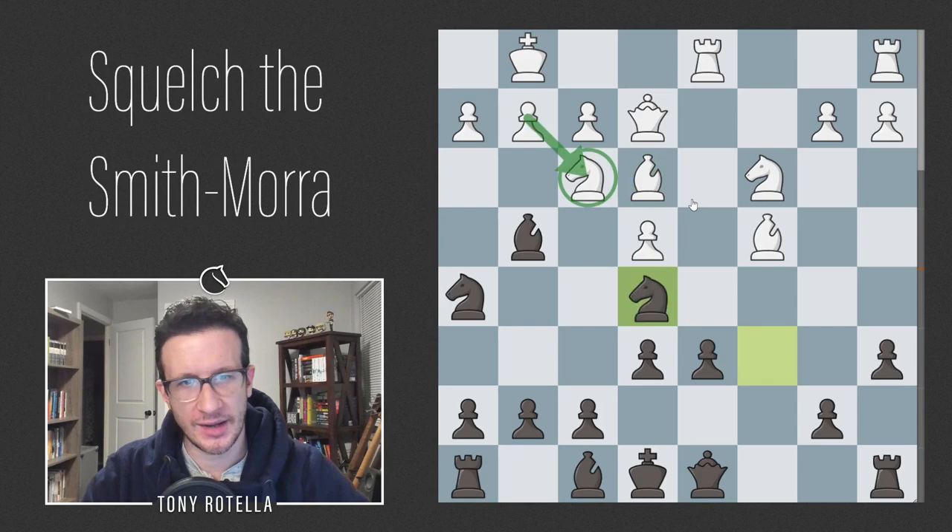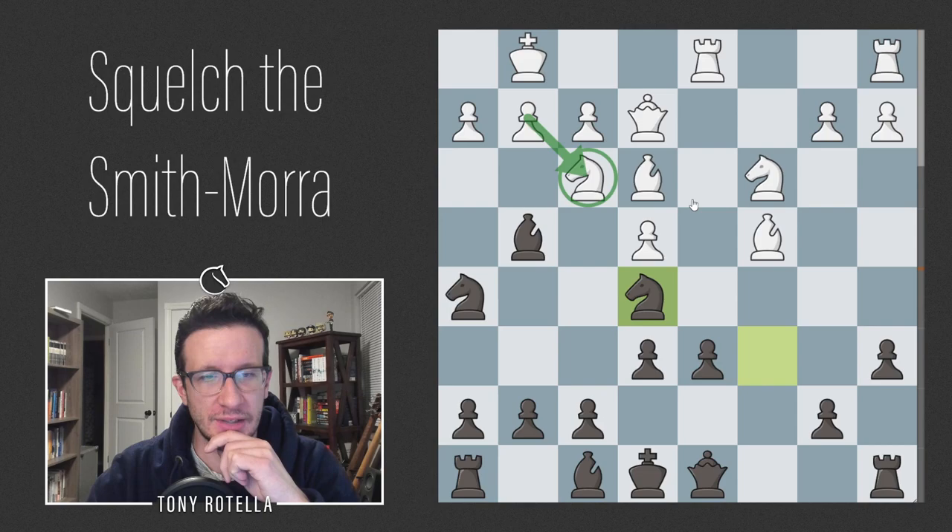Queen c7 might seem more natural since it doesn't block the rook, but the queen is vulnerable along the c-file. For instance, Nd5 might be a threat after Bb3 where e takes d5 e takes d5 would expose a nasty pin along the c-file. So Qb8 is a very important and strong move here — stockfish gives this almost a full pawn to black's cause. But there's a much stronger move after Bf4, and that move is Nh5, kicking the bishop off the diagonal. White can no longer stop Ne5, after which we're going to take on f3 and wreck white's pawn structure.